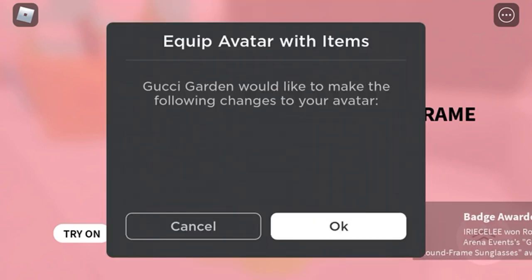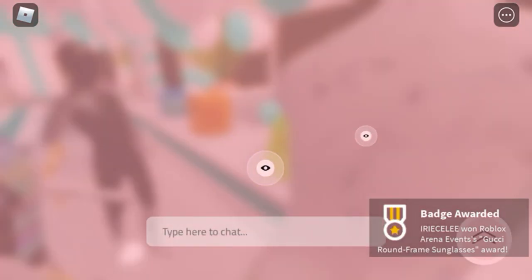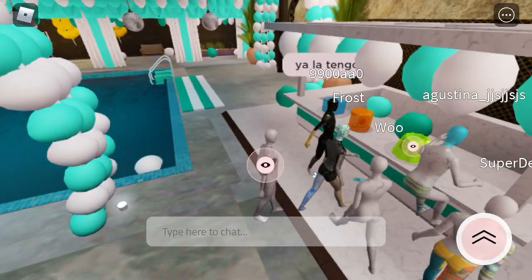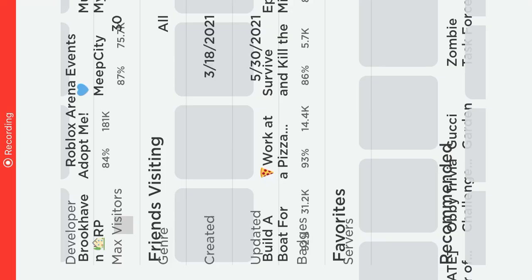Click three and as you can see you got the badge. Now let's go see what it looks like when I put it on.